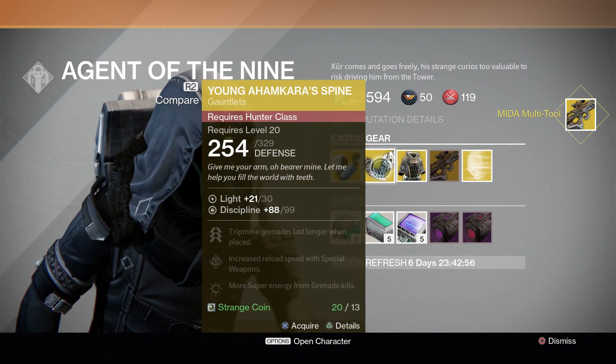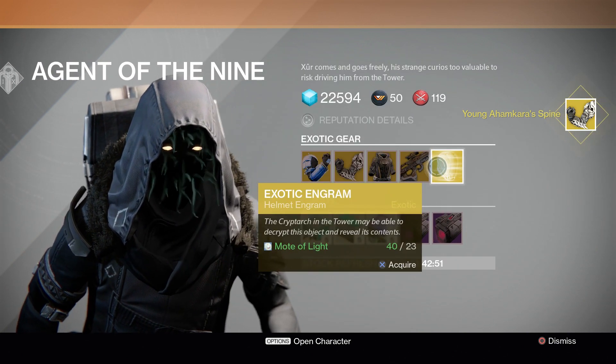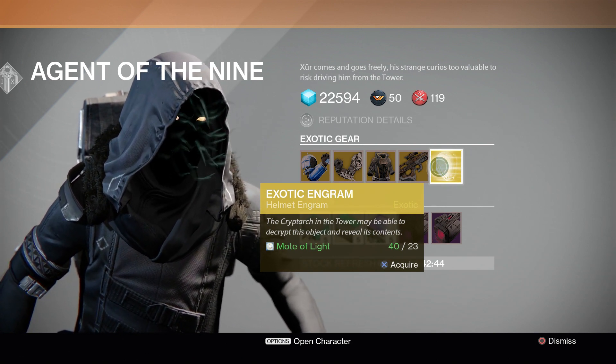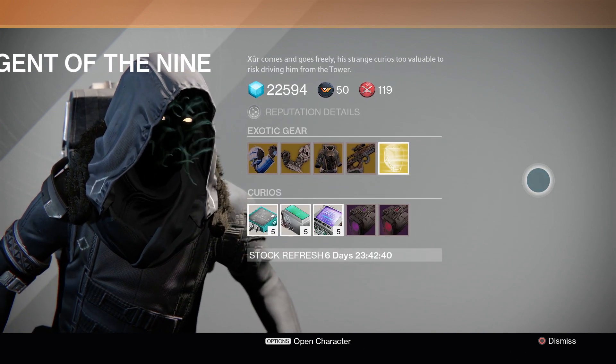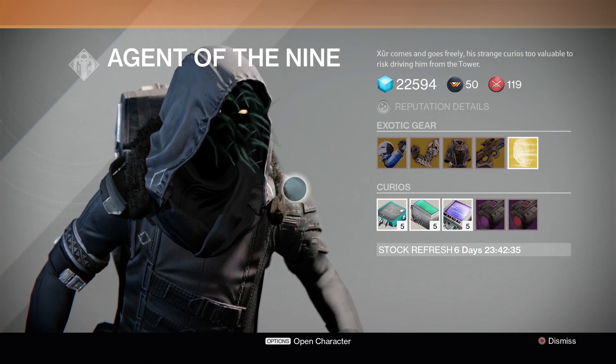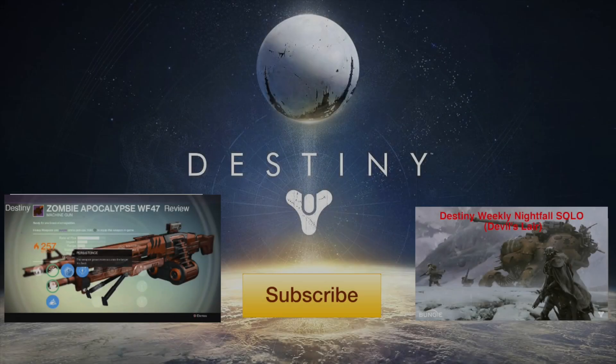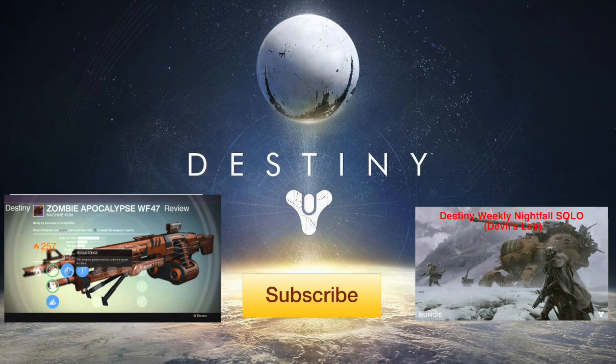I am going to buy it because I do have a lot of strange coins. I'm also going to buy the Hunter piece since I need another exotic for that class. He also has an exotic engram helmet — it's random for whatever class — so if you want to take the risk, you're welcome to. That's pretty much what Xur has for us. If you liked this video, don't forget to like, favorite, and subscribe. Until next time, guys — peace!